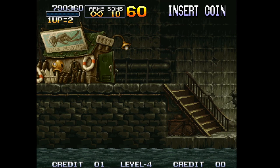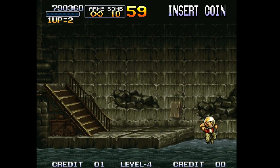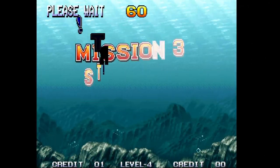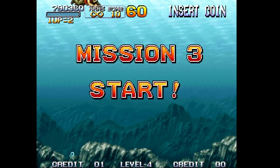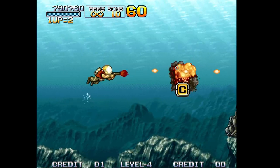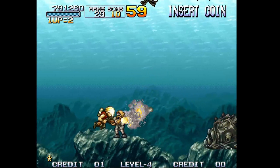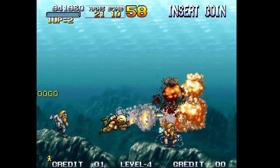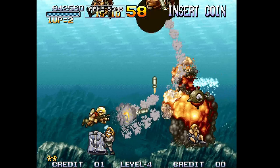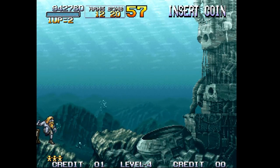Stage 3 — here we're going to be underwater. We're going to take the underground path. Get the extra grenades from the second POW here — that's all you really need — and then you're going to take the underground path.